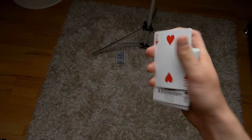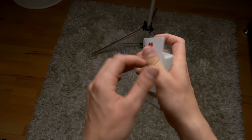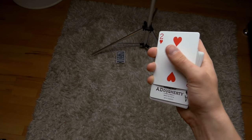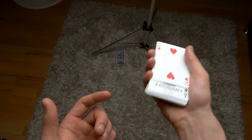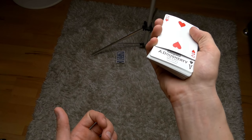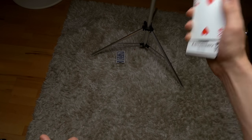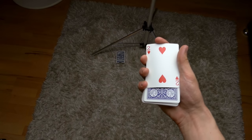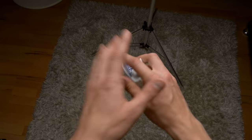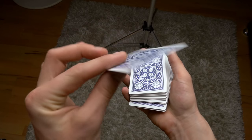Now you're going to take the top two bottom cards of the triple lift. Your thumb is touching the top card and bending it — the skin of the thumb pushes the card so it bends, and the index finger grabs everything. In the action of shaking, this happens and the cards get squared up. Once I finish shaking, my index finger gets back on top so it looks like it never left its place.